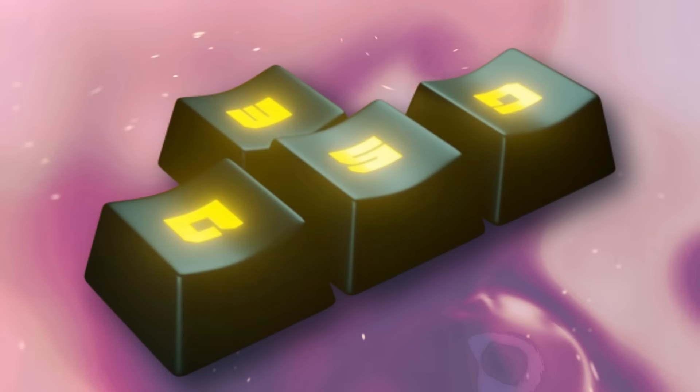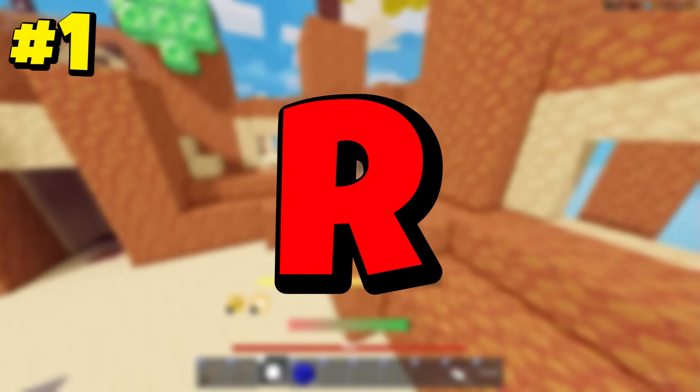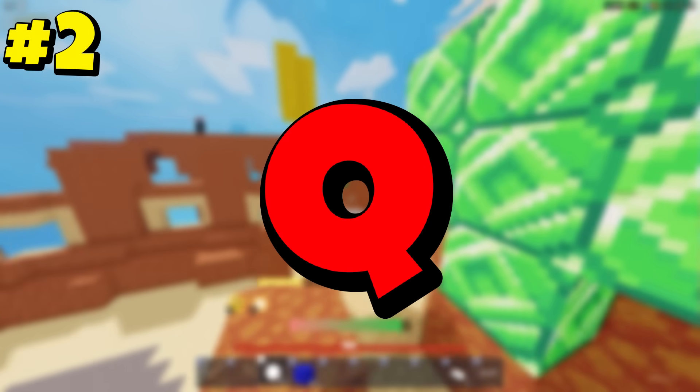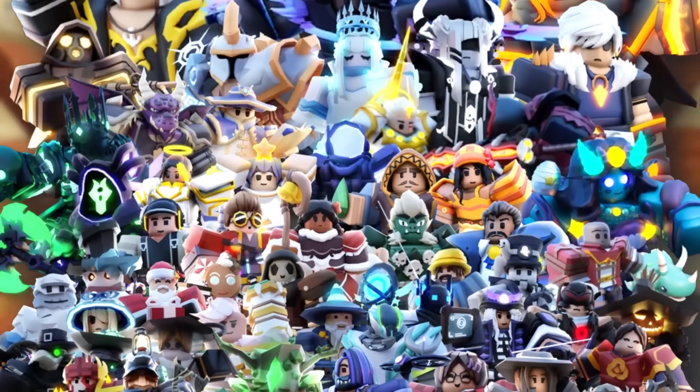Let's talk about the new keybinds. Keybinds R, Q, and V are for kit abilities: R is the main ability, Q is the second ability, and V is the third ability. Those three keybinds are only used for kits.